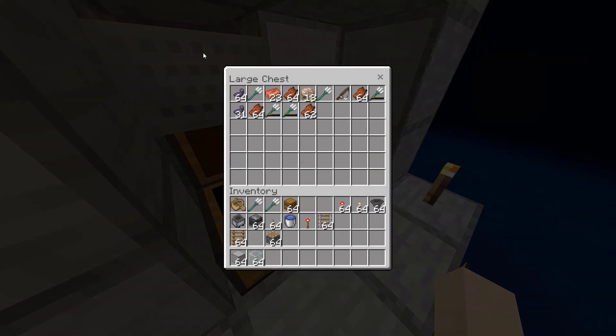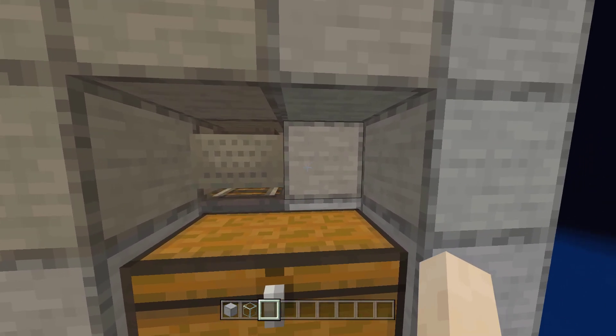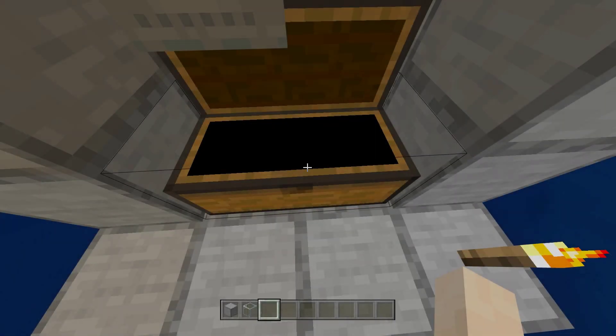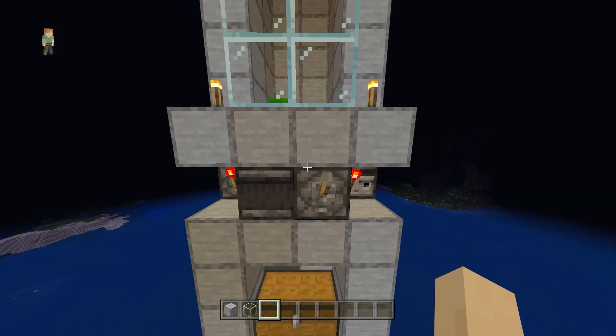Near the trident killer, build an AFK spot where you can stand safely while the mobs are killed. The collection system uses hoppers to gather the drops from the killed mobs. These hoppers can lead into a storage chest or a system that utilizes a minecart with a hopper for automatic item collection. To increase your chances of obtaining tridents and other valuable drops, you can equip a weapon with the looting enchantment. Always remember to take safety precautions when building and using the trident killer. Avoid standing too close to the lethal trap and be mindful of any potential risks.